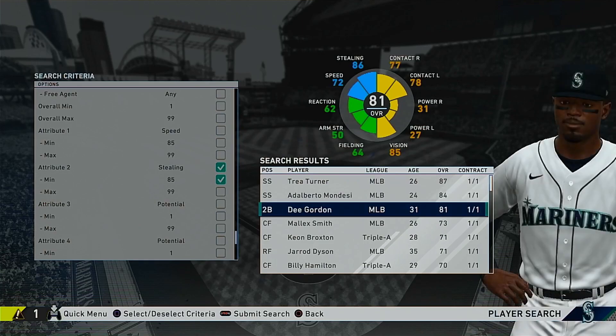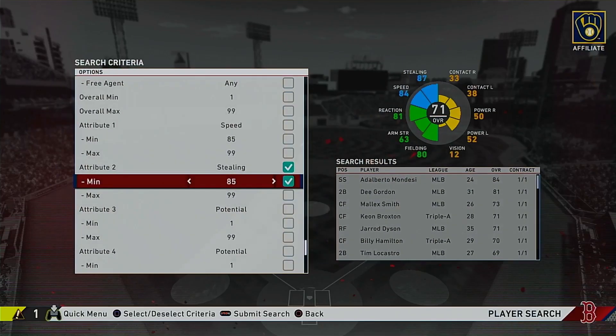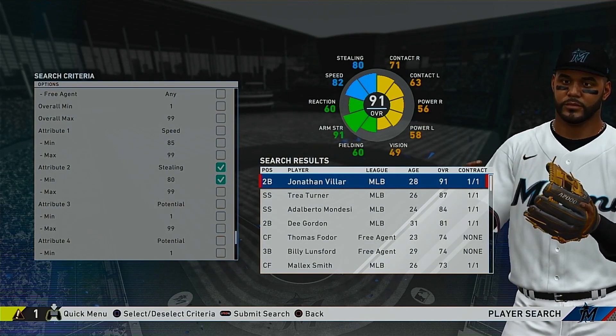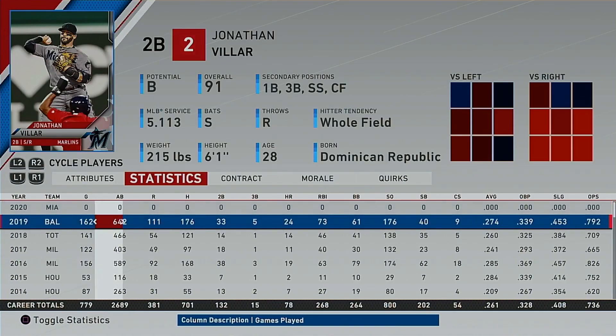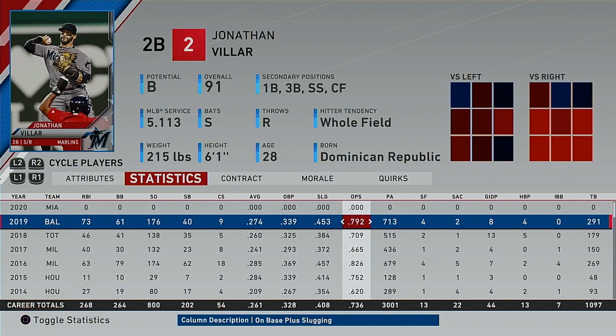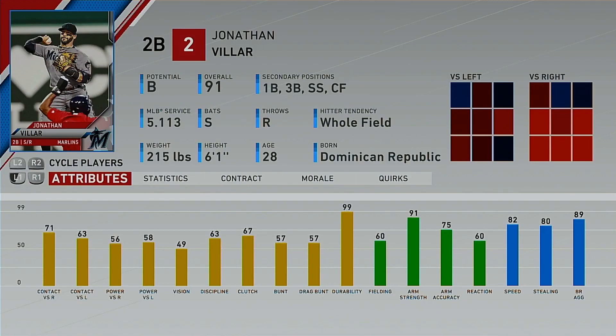Dee Gordon shows up with 72 speed and 86 stealing. Keon Broxton has 87 stealing and 84 speed, so he's got good speed there — but his hitting stats look really, really bad, I don't see anybody using him. Jonathan VR has 82 speed and 80 stealing on the Marlins. His card's looking really good this year — I'm not sure how he's a 91 overall after his year last year, but he had 40 stolen bases with Baltimore, a pretty good average and just under 800 OPS, so I guess he did have a good year and that's how the stats balance out.